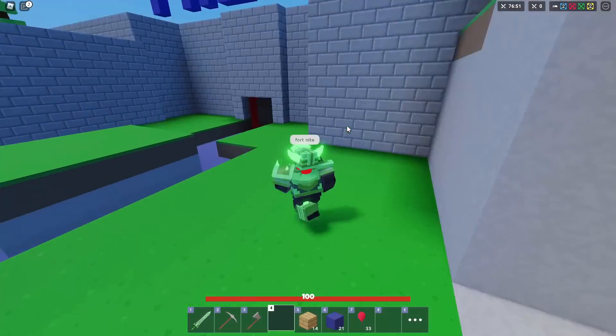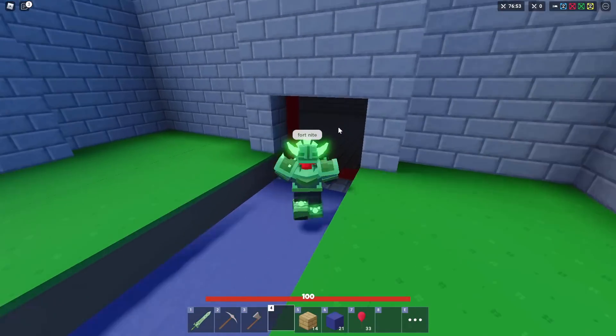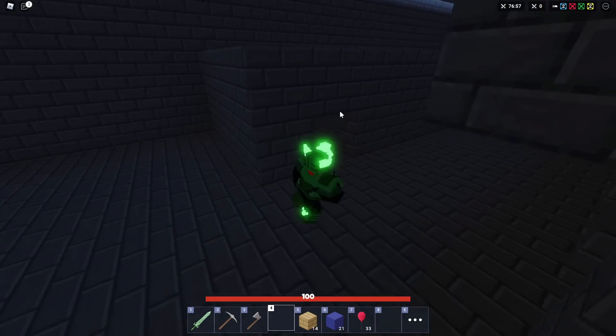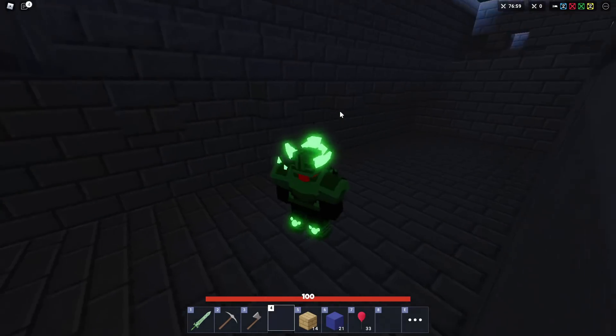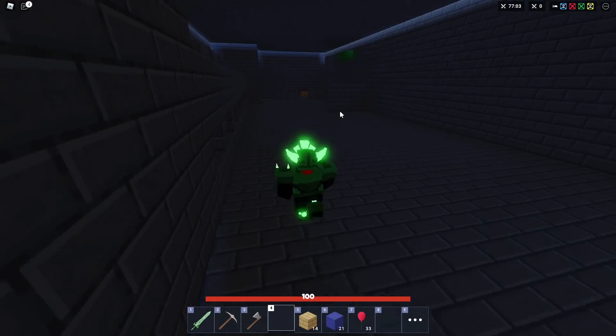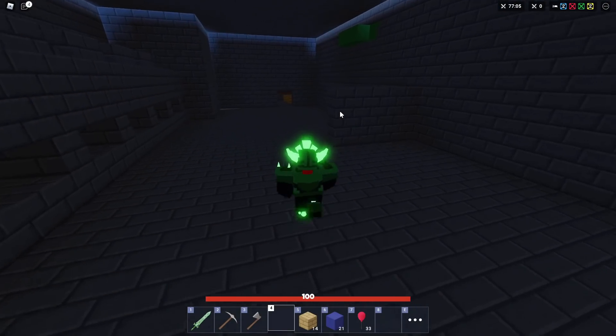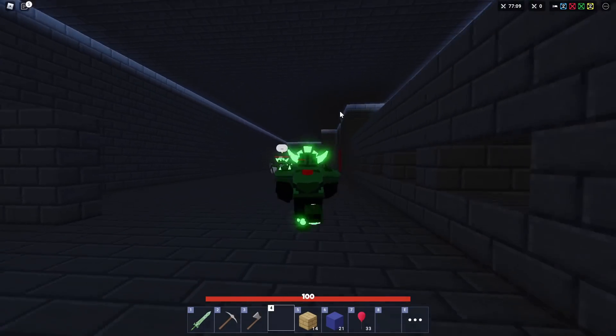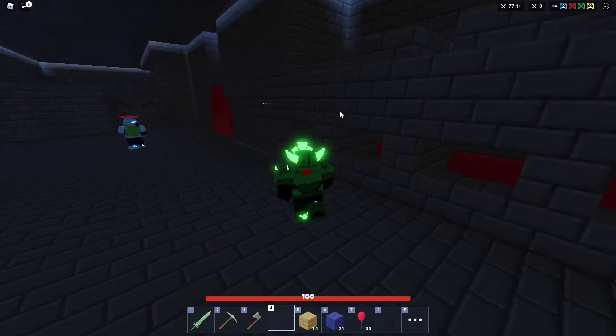We've mostly finished the prison. The inside doesn't have that much in it because we built the cells, we built the cafeteria, and we have this room for the guards and stuff. We have the ceiling and it's basically done. It's pretty dark because blocks have shadows, so since there's a ceiling it just makes the entire rest of the room darker.